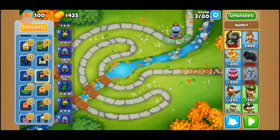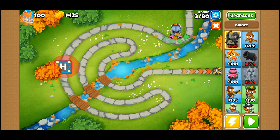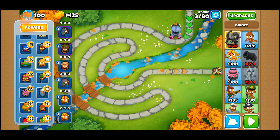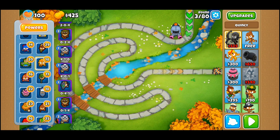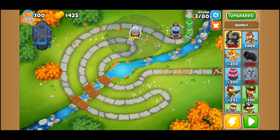We have a zero-four-zero heli pilot. We can put that one anywhere, it doesn't really matter. And we have a four-zero-zero boomerang monkey. Let's stick him right here to give him some decent coverage.